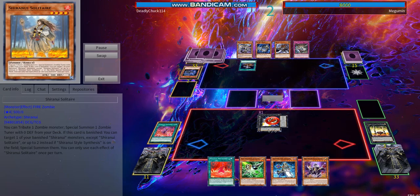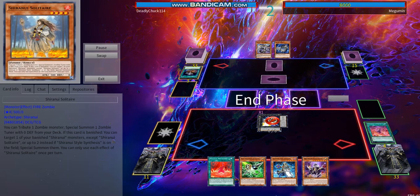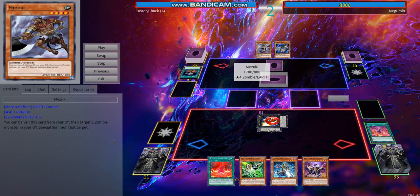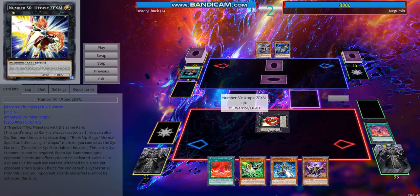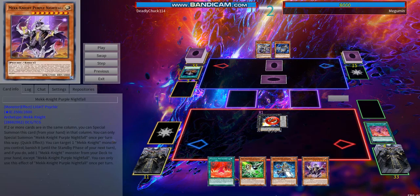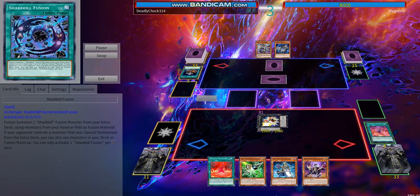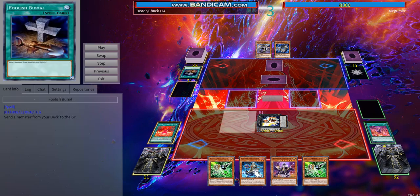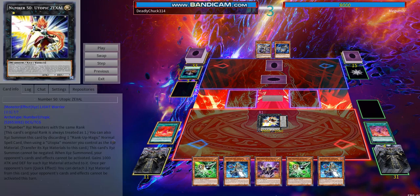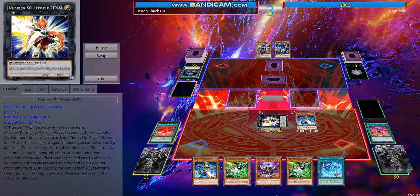He activates Foolish Burial, which gets a dragon that pops my Numeron Network, but I only run one Numeron Calling anyway so it isn't that bad. He sets Muzuki. He probably could have won if he just attacked over the Zexal, but I could have gone into Purple Nightfall and destroyed him. I probably could have OTK'd him either way, but he made a mistake not going for the Zexal.